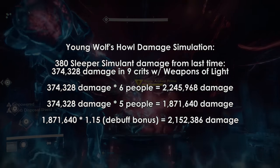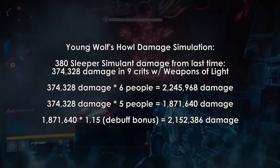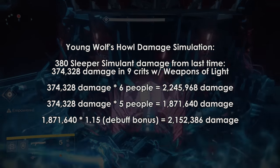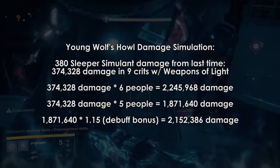Dealing 374,328 damage in those 9 shots. So let's say that all 5 of my other teammates were also doing that — 9 Sleeper shots, all crits. That damage number, multiplied by 6, is 2,245,968 damage.